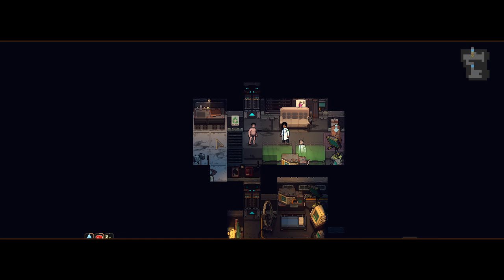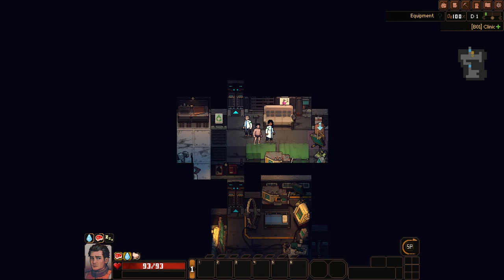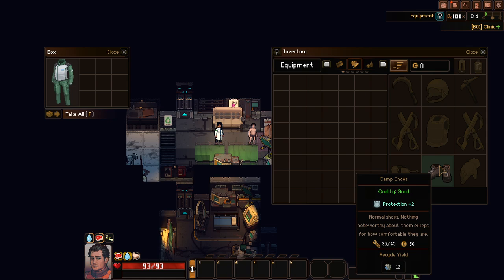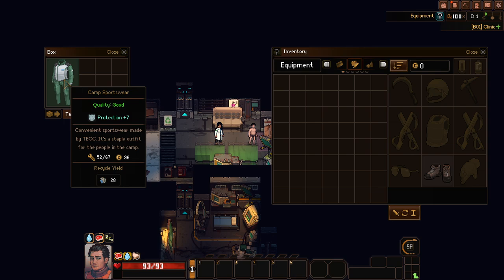We cannot walk in our underwear anymore — that's so cruel. Looking for other stuff to loot — I guess we can steal a mop sometimes. Anything has durability and you can recycle them as well.